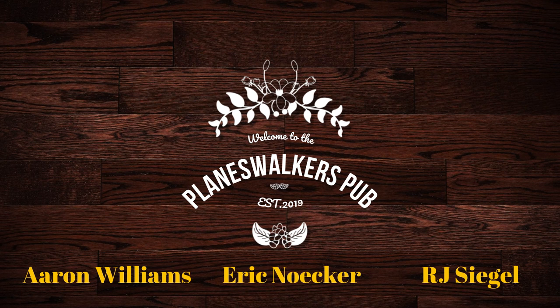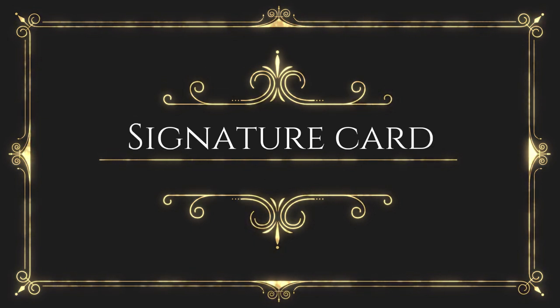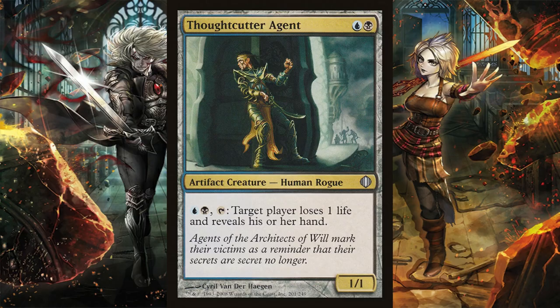Today we are going to be talking about Keepable Hands for Commander. But first, let's talk about our Signature Card. Every episode of the Planeswalkers Pub will feature a Signature Card that may or may not relate to the episode's topic, and today's card actually does. Today's Signature Card is Thoughtcutter Agent.